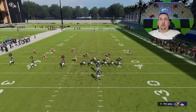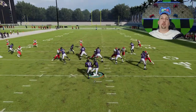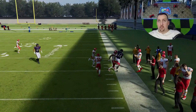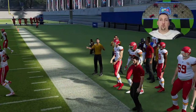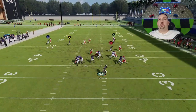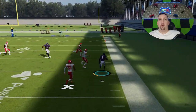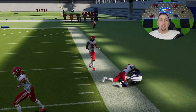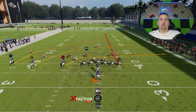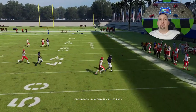The next play I'm going to show you can beat just about any single defense in the game — that's the pistol trips PA boot. Just put the A route on a streak and you're going to see how pretty much all these crossing routes will get open at some point, man or zone. The B route will be the first one — if that's open I'm going to take it. Every route on the left side of the field will get open. I just read it front to back.